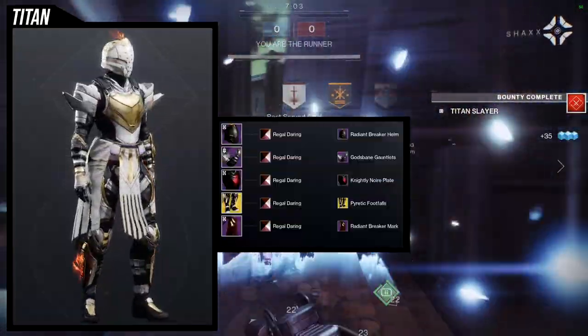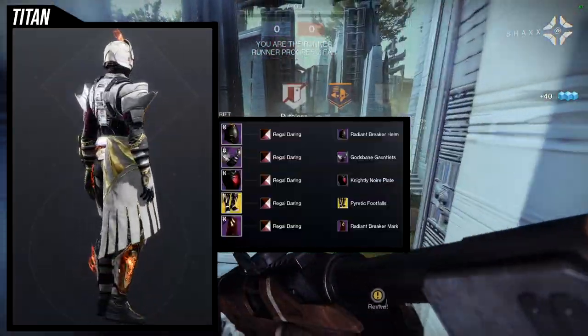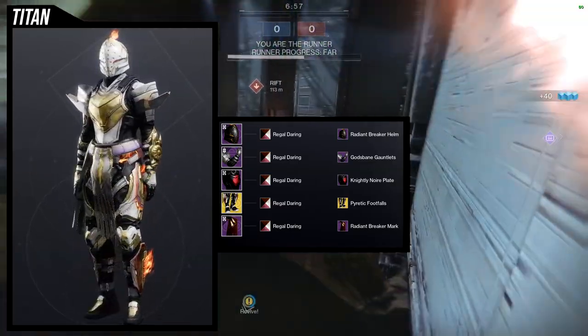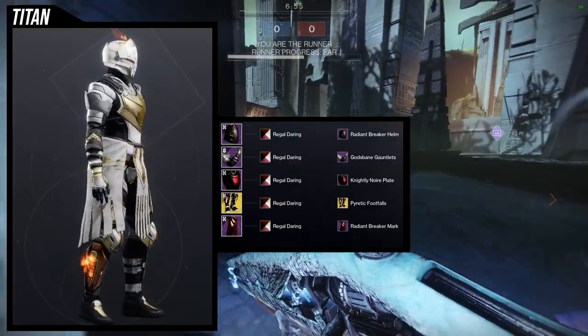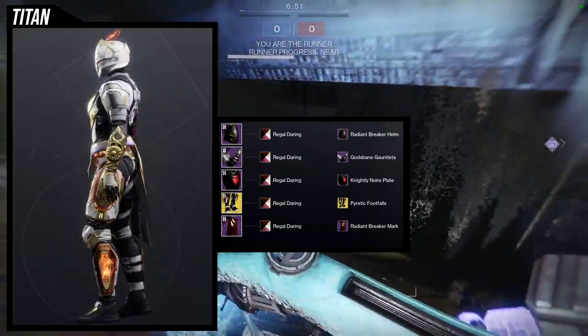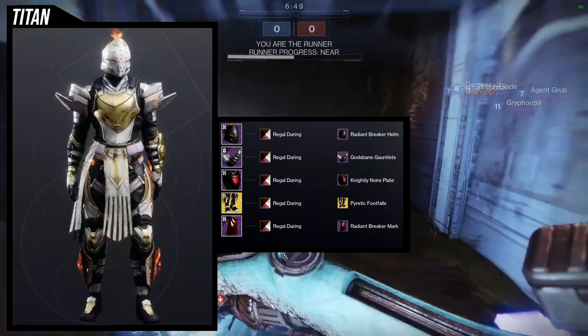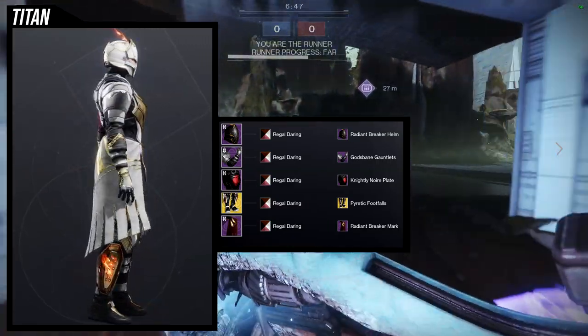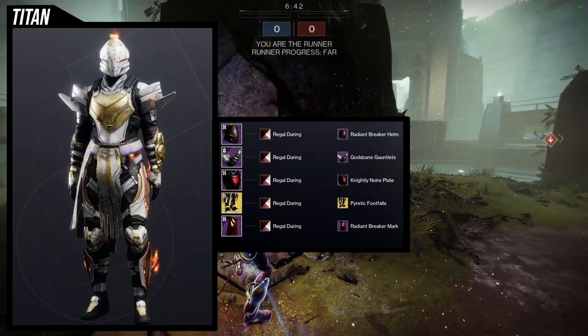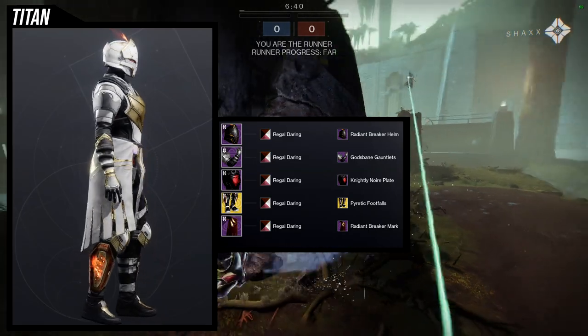To start off we're going to be using the arms. This one was probably the hardest one just because the arms are pretty terrible — I don't like the arms. But I wanted to use them because immediately when I saw them I thought they'd look cool with the Nightly Noir Plate, and I was kind of right. I think they look really good with it. Unfortunately it's asymmetrical, but it's not the worst asymmetrical piece I've seen.